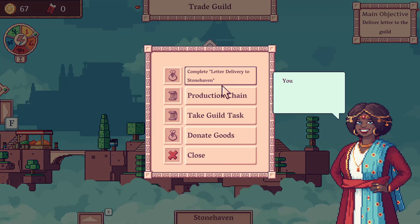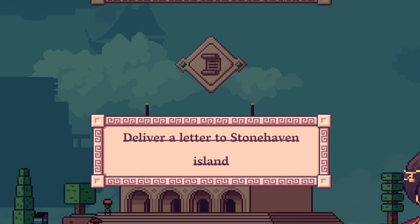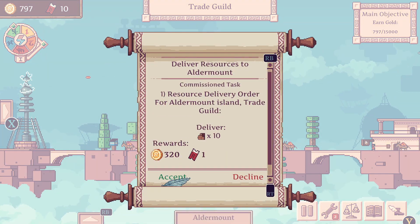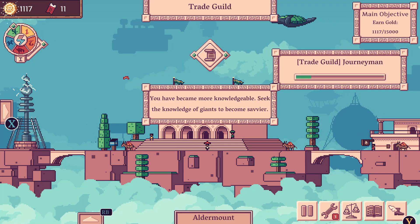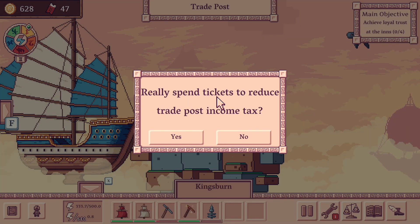You deliver the letter to the guild hall, which is where you'll be getting the majority of quests in this game. Guild halls are everywhere. They usually want you to get some kind of material and bring it back, or sometimes take it somewhere else. Doing quests gives you money and also guild tickets, which you can use for special upgrades or reducing taxes during trading.